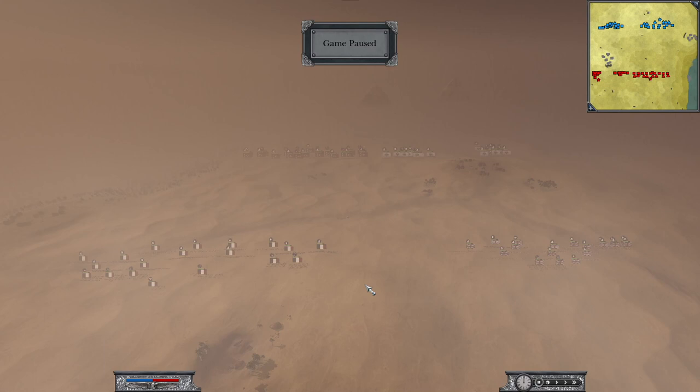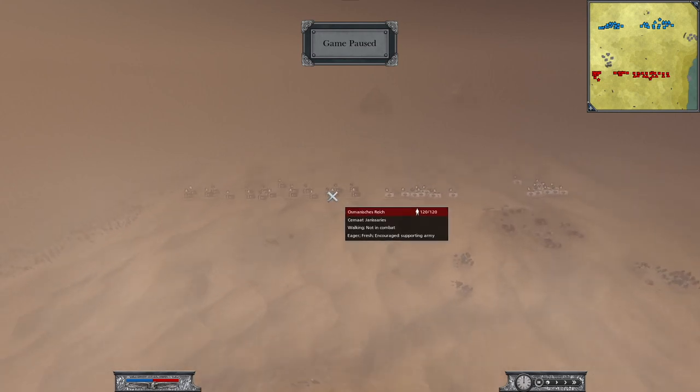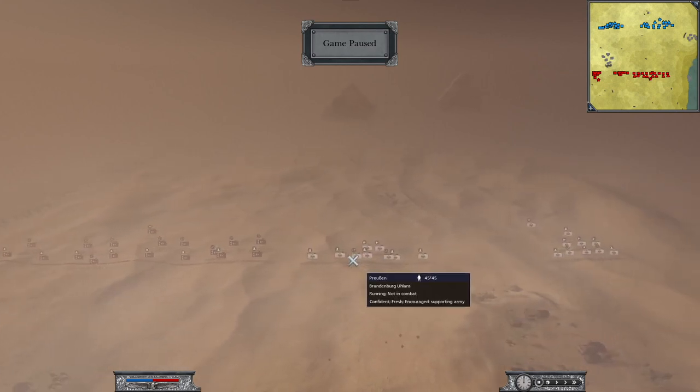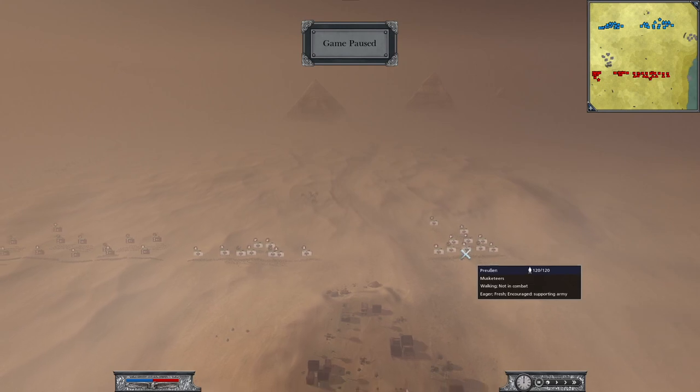They participated for the Insect Clan. We chose the map Pyramids for this battle, so we are the attackers. This is me playing as Great Britain, this is Athos playing as France, this is Grokel playing as Ottoman Empire, and here we have Goldilocks playing as Prussia.